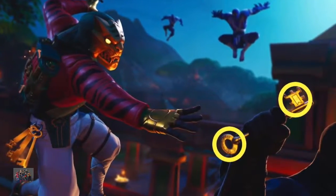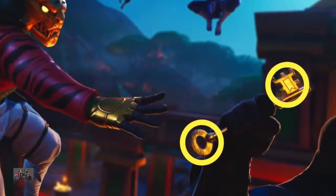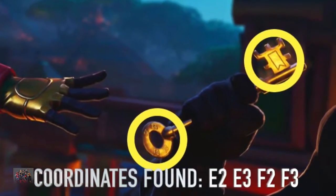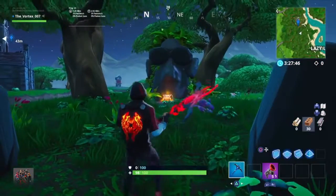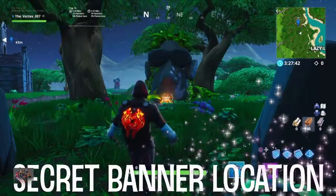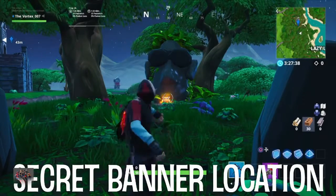Now onto the secret banner location. To collect the Week 6 banner, as you can see in the loading screen, the key has the following coordinates: E2, E3, F2, and F3. All you have to do is follow these coordinates — they will lead you to the place where you will be able to collect the secret banner. Keep in mind that this banner will only be visible once you have completed all the challenges.